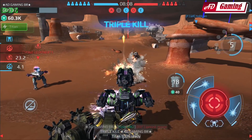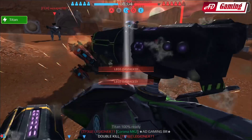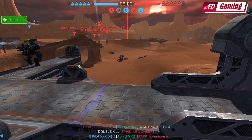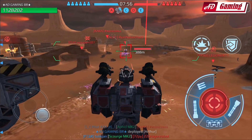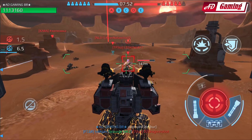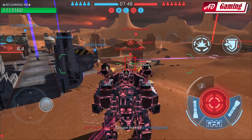I knew they would kill me in a second but at least I wanted to get the Blitz — yes, I was able to do it. Now we are spawning with the Arthur and you can see the HP bar — it's more than one million HP. It's crazy. This is gonna be a tough titan.